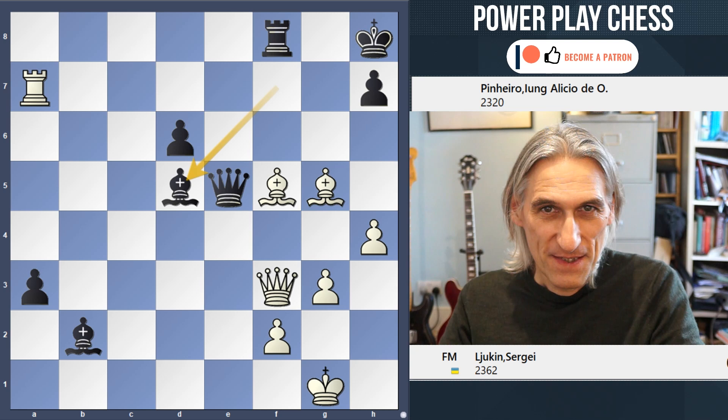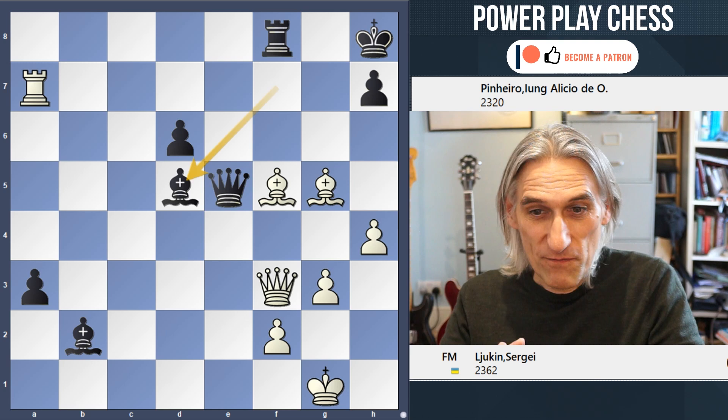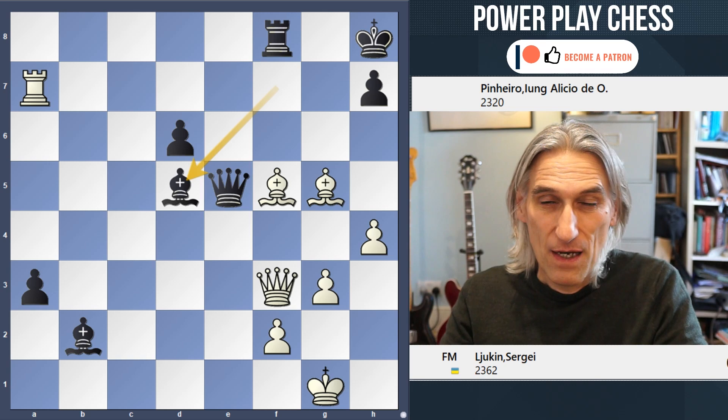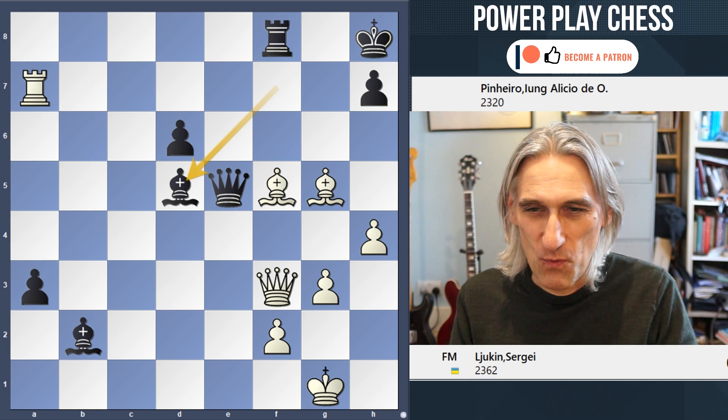White to play and win. This is taken from an online blitz game played in November 2022 between Sergei Yukin and Alessio Pinheiro. If you want to solve the puzzle interactively and see the complete game, check out chesspuzzle.net — the links are down there somewhere. You could always set up the position on a real board with real pieces. Anyway, let's get down to business. White to play and win.